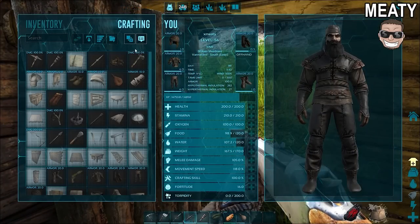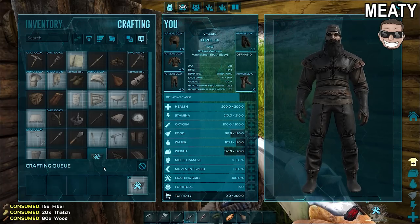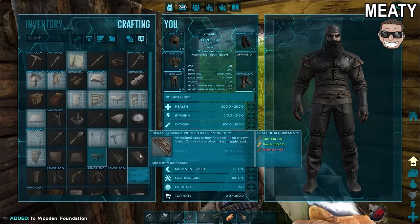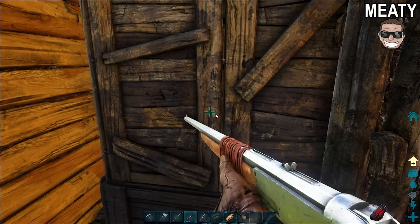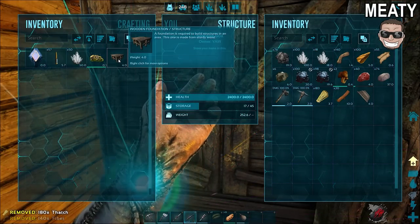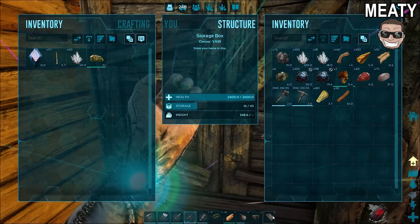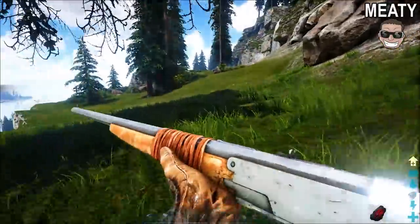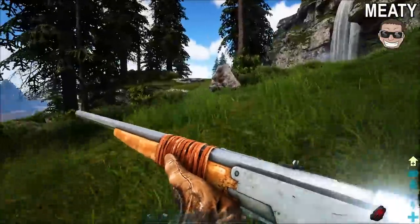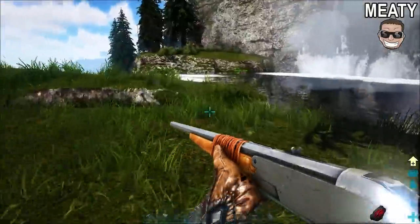We need to figure out how to get back up the cliff. There's no secret way in here and no way up - we need to be able to traverse this thing so it's important to get this set up.